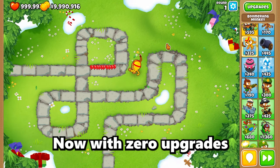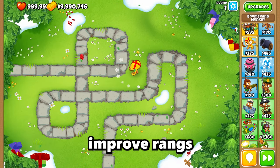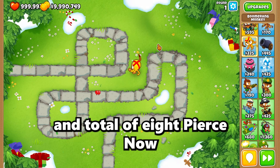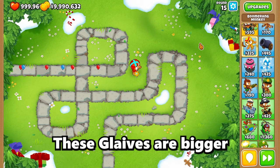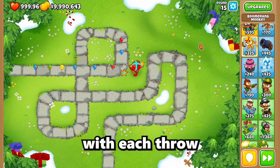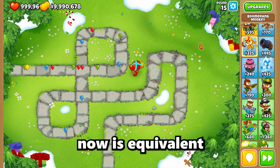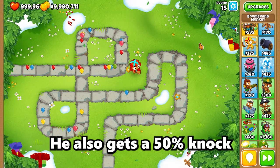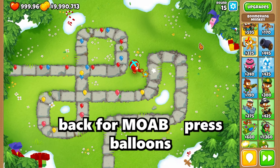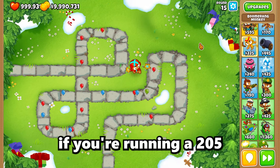First we'll be looking at the top path. With zero upgrades, his pierce is already four. With the first upgrade, Improved Ranks, his pierce increases to a total of eight. The second upgrade, Glaives, makes them bigger and faster, hitting more balloons with each throw, giving five more pierce on top of the previous upgrade, for a total of 13 pierce. He also gets a 50% knockback for MOAB-class balloons, which is nice if you're running a 205.